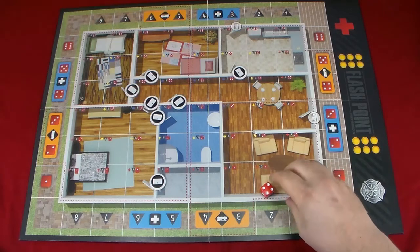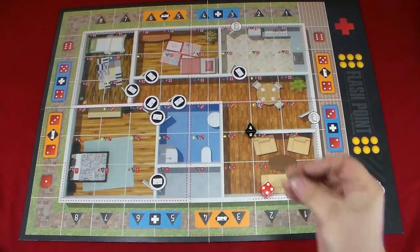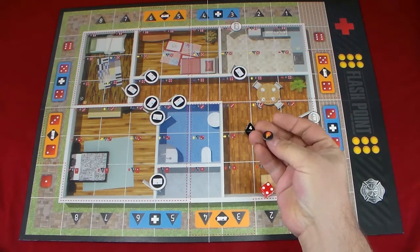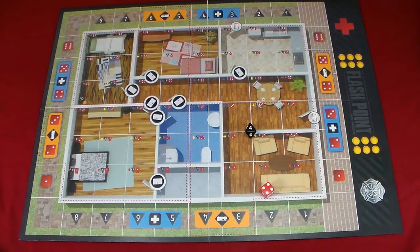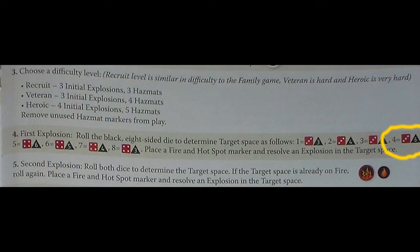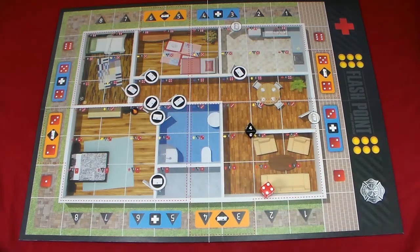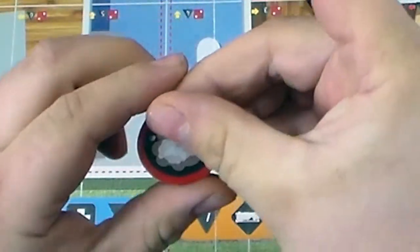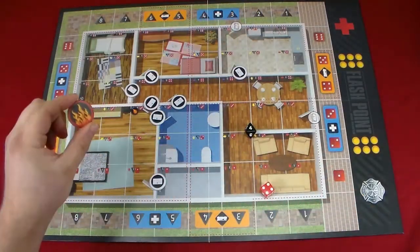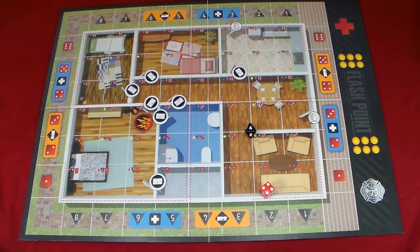Here we go — for the first explosion, roll the eight-sided die. We got black four. First, place one of the hotspot tokens so we know where the explosion started. According to the instruction manual, in our case it will be red three, black six — the hotspot goes right there. We then take a threat token — fire side up on one side, smoke on the other — and place it with the fire side up next to the hotspot.